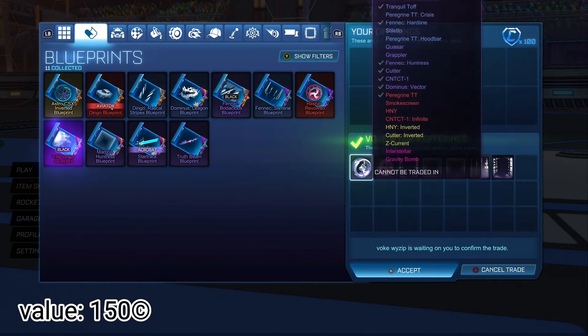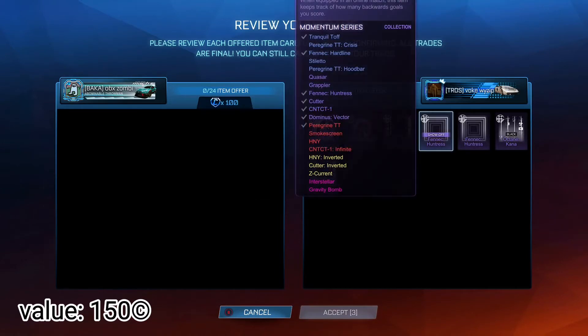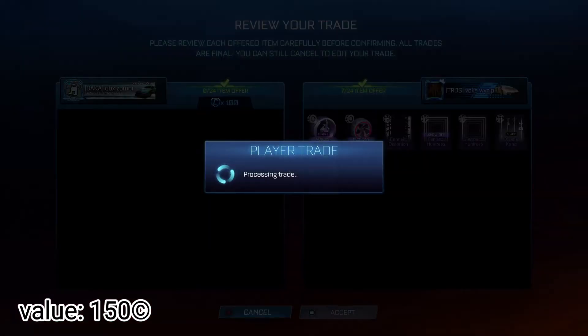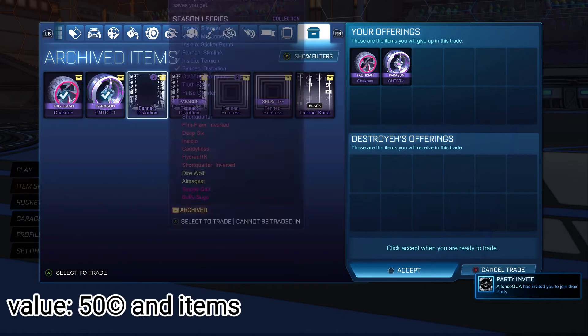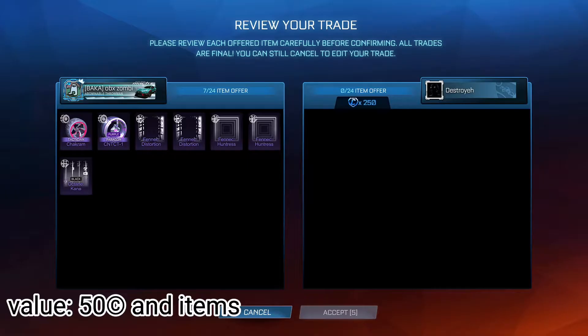Here I saw that all these items I knew I could easily sell for 100 credits, so I definitely took that trade. Black Kana in there - it's a really good item that I knew I could sell for something. For this trade I knew I could flip these items, and as you can see he's giving me 250 credits for those items. I did not want to individually sell them, so I'm glad this guy gave me the credits.